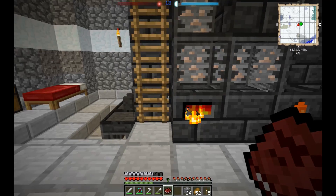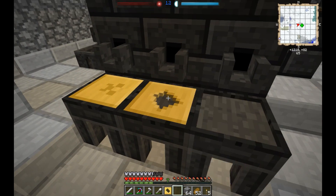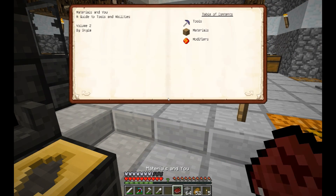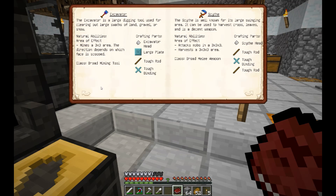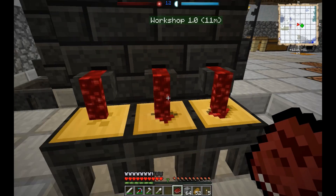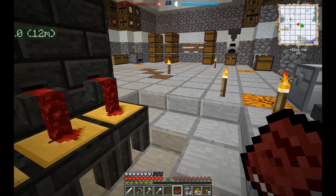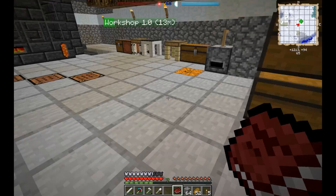All right, we are getting there. Let's go ahead and throw our casts down. We need one, two, three large plates, two tough rods, and a tough binding. I think we can do that — let's just pour these out. I want to put my nether portal underground, and this is going to make digging it out a whole lot easier.